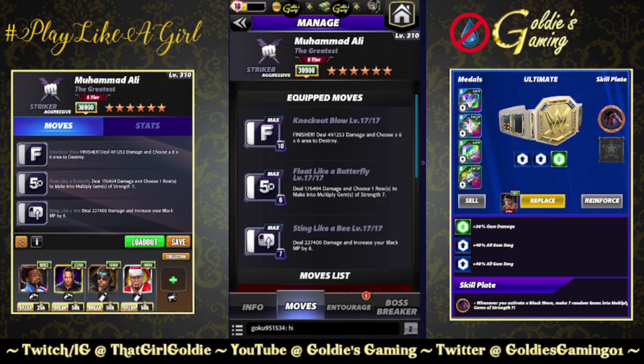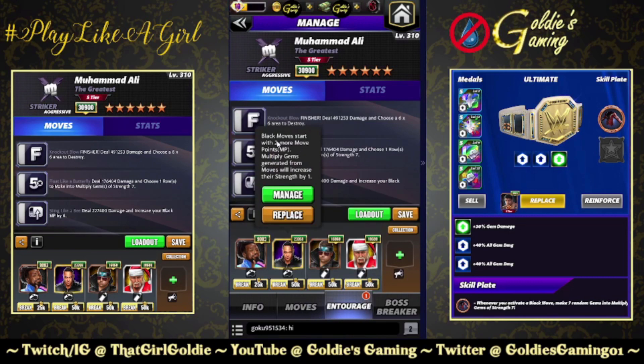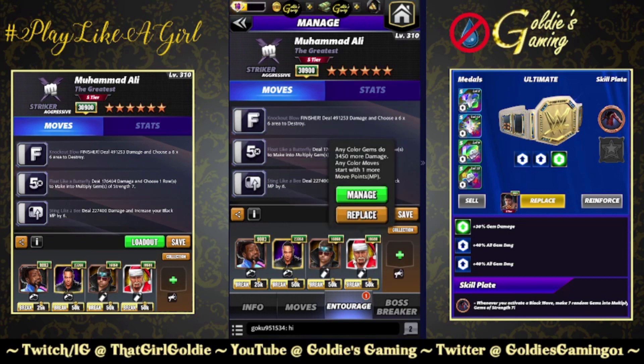The next build is available at 5-star triple black. Bringing back the finisher, keeping Float Like a Butterfly, and bringing in Sting Like a Bee: 7 MP, deal 227,400 damage and increase your black MP by six. No gear, so we're using Woods for black MP, bringing in Judgment Day Priest for two more MP to the black moves and the multiply gem strength increase. If you don't have Judgment Day Priest, by all means use Happy Corbin, Hall of Fame X-Pac, or Tech Lex — those are the free-to-play options for multiply gem strength increasing. Using Showboat Miz for 15% more damage to the multiply gems and Santa Hogan for the flat 3,450.